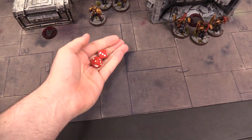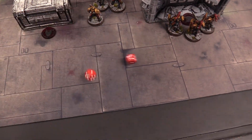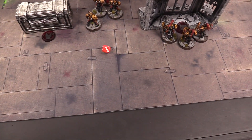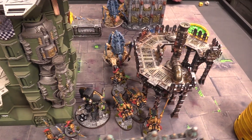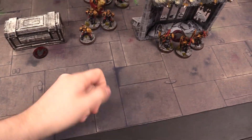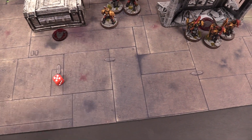Custodes have scored some okay damage, tied up some units, and accomplished goals — though underachieving a little. Josh scores three victory points for his three home objectives. A quick sweep of the board state going into Tyranids turn two.